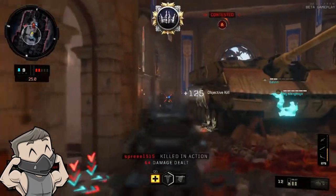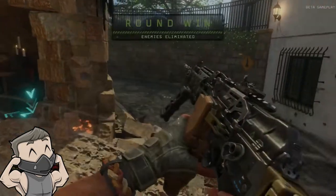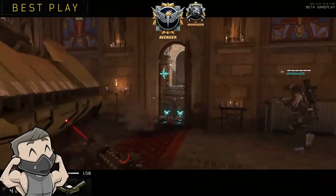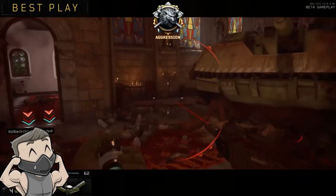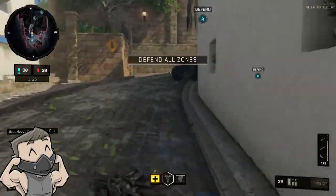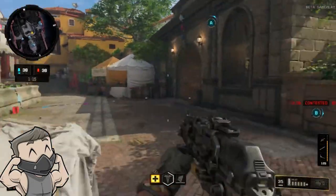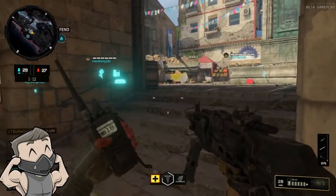One final thing: I feel the Hellstorm, Lightning Strike, Mantis, and Sentry are in a weird order in the killstreak list. The Hellstorm feels a lot more powerful than the Lightning Strike, and the Mantis feels way more powerful than the Sentry gun — yet the cost structure doesn't reflect this. Those four killstreaks need to be readjusted for balance, because the inconsistency between power and cost is the biggest issue I noticed throughout the beta.